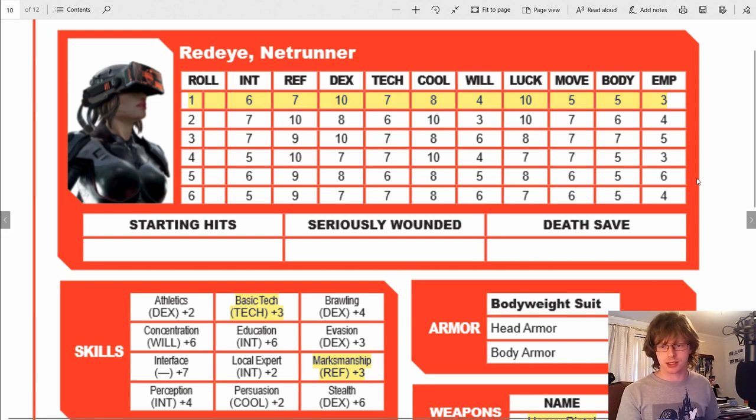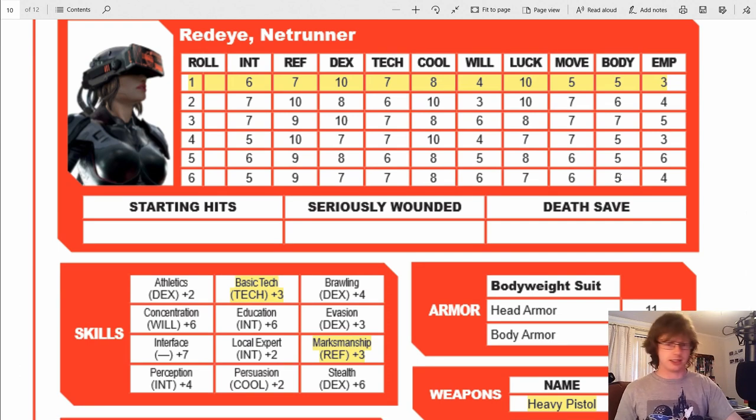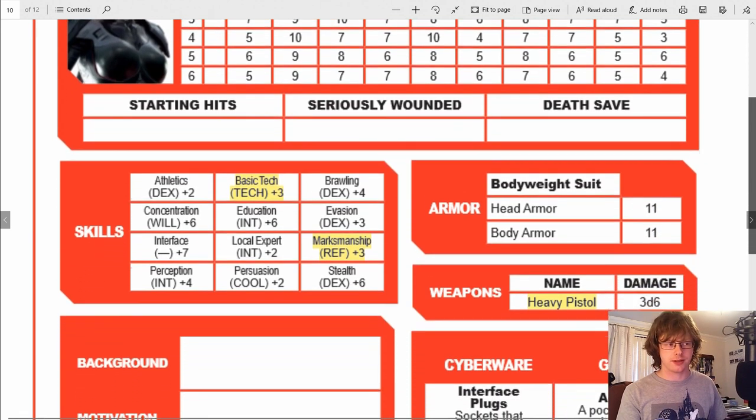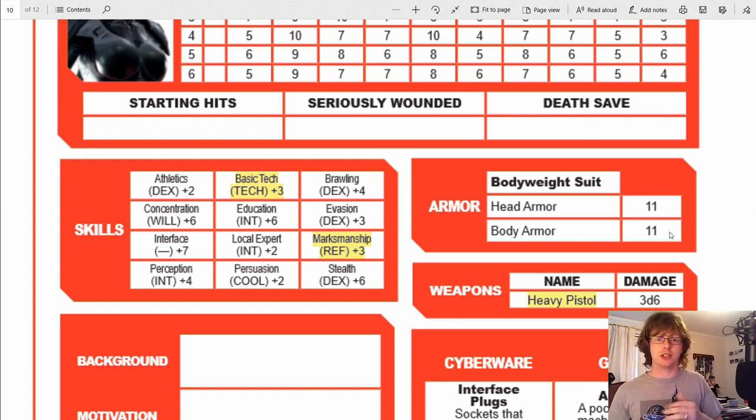My heavy pistol does 3d6. I rolled a 3, a 4, and a 1 — so that's 8. Now it gets compared to whoever I'm attacking's armor. We'll say their armor is 11. I only rolled an 8, so it does not penetrate the armor. His bulletproof vest has just absorbed the shot. He is fine. That's my turn over.